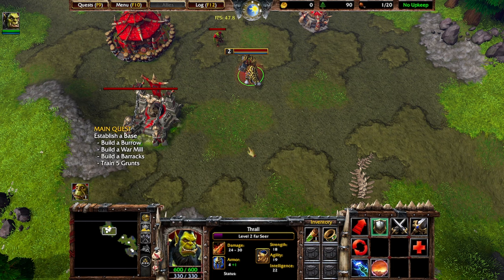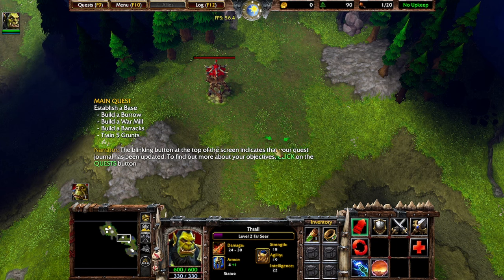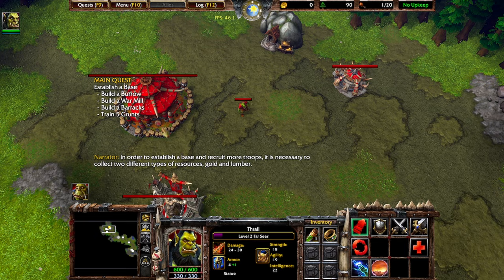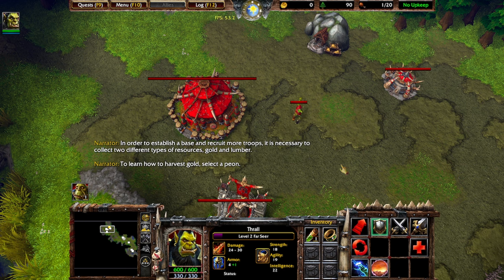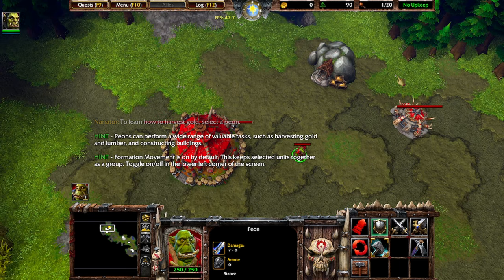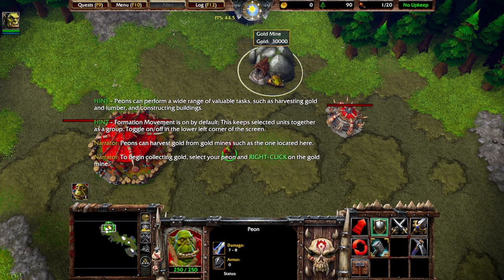Build a base. The quest journal has been updated — click on the quest button to find out more about your objectives. In order to establish a base and recruit more troops, it is necessary to collect two different types of resources: gold and lumber. To learn how to harvest gold, select a peon and right click on the gold mine.